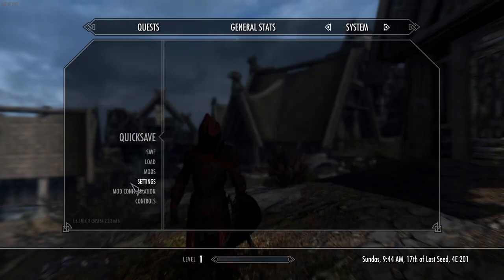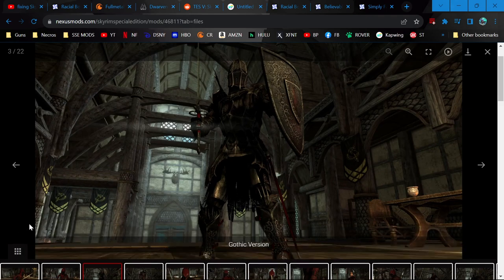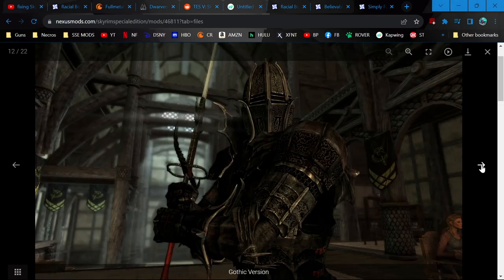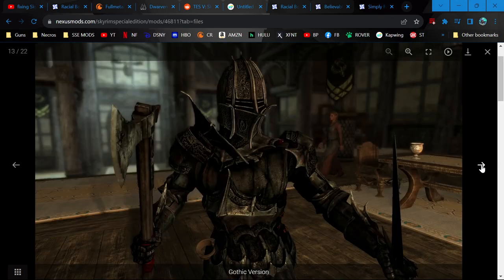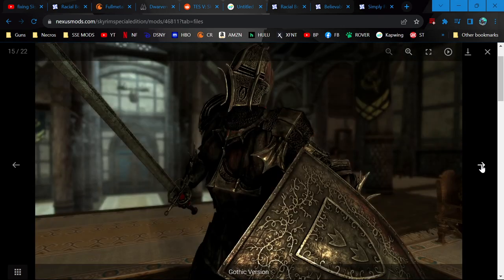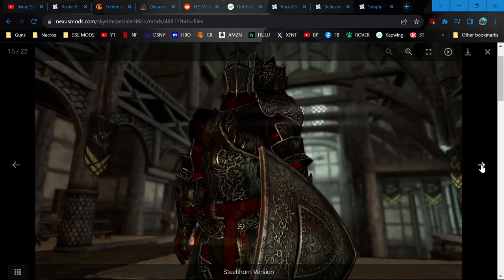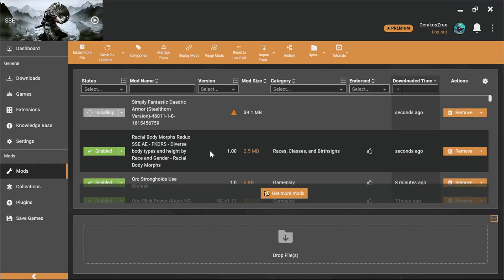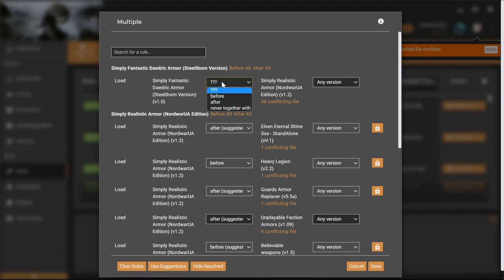Yeah, I think I will switch it out. You can see here the gothic version and the steelhorn version. They all look too black, obviously. It needs some red in it to differentiate it from ebony, I feel like. This is pretty much exactly that. I think this is just a little more what I'm looking for. Install. I imagine it'll need to overwrite Simply Realistic Armors.